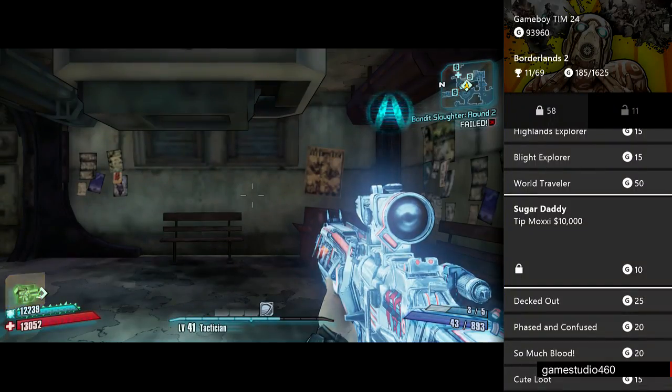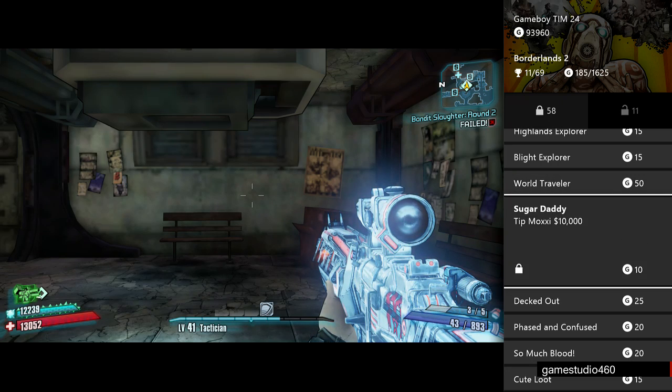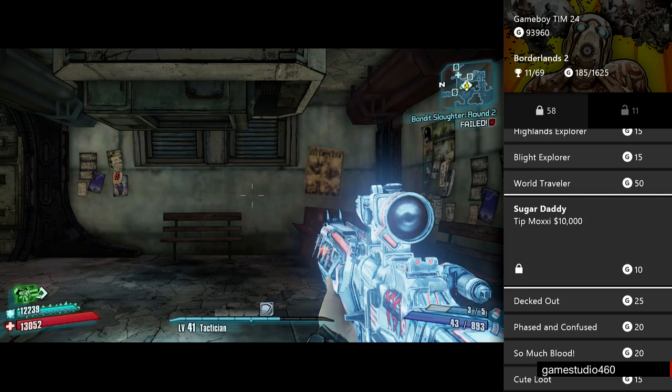Hey guys, welcome back to GameStudio 460. My name is Timmy and we are back to do another achievement guide for Borderlands 2 in the Handsome Collection. The one we're going to do is Sugar Daddy — Tip Moxxi 10,000.